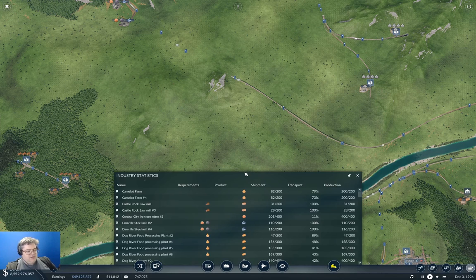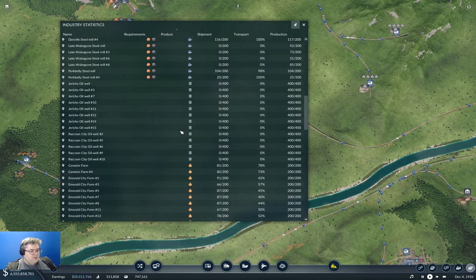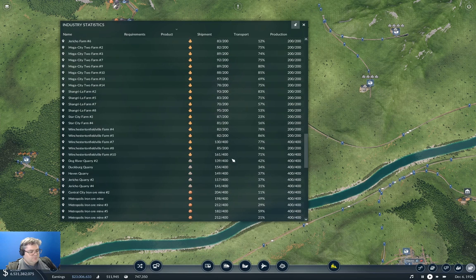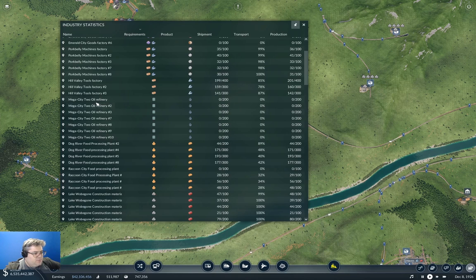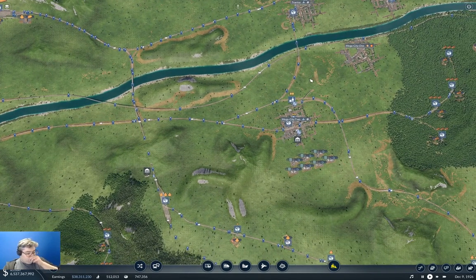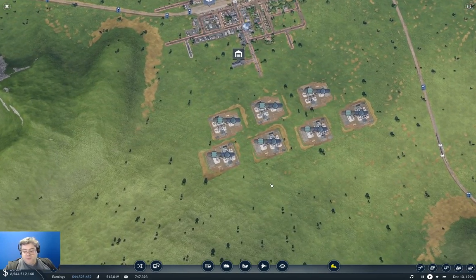So if we take a look here in our industry stats and sort by product - we have a bunch of oil wells at Jericho and Raccoon City that we need to get online. And then we need to get that to Mega City 2. So I'm going to find Mega City 2, which is over in the Mega City complex, and see if I can get all of these things in range of a single station. I should be able to - they're all nice and close together.